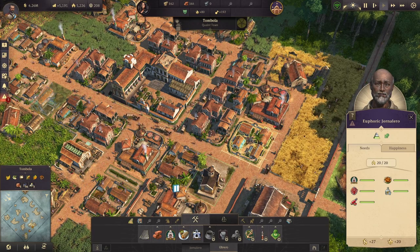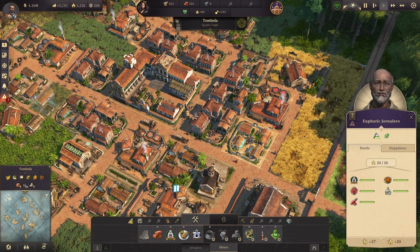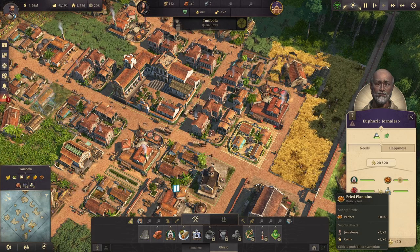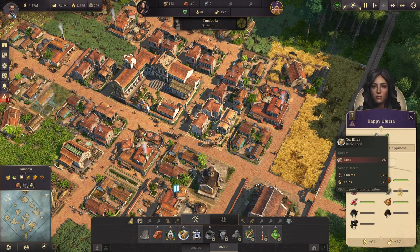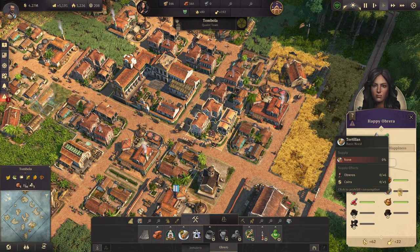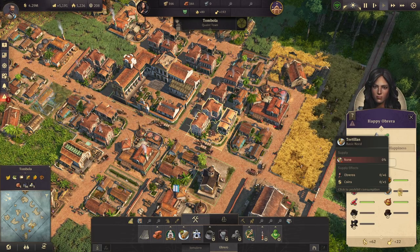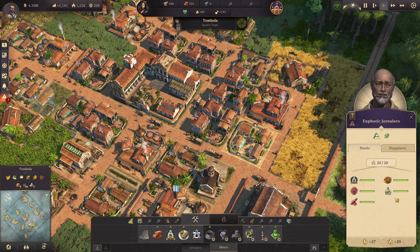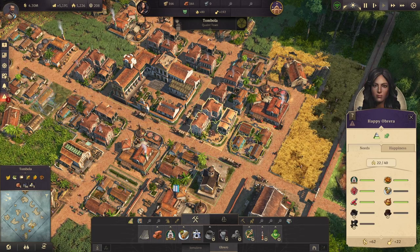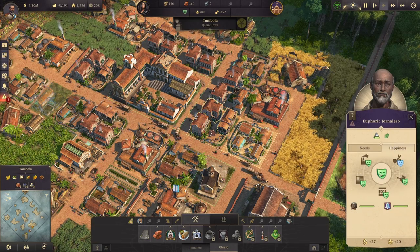The two different residential quarters you can build for the Hacienda — the Ornoleros and the Obreros — are 4x4 residentials that hold double the number of population from their standard 3x3 counterparts. This means they consume double the amount of standard goods such as fried plantains, ponchos, tortillas, coffee, and so on. They also come with a couple of new needs: Ornoleros need schnapps and hot sauce, while Obreros need hot sauce and atolli. There are no new happiness needs and nothing has changed for luxury goods.